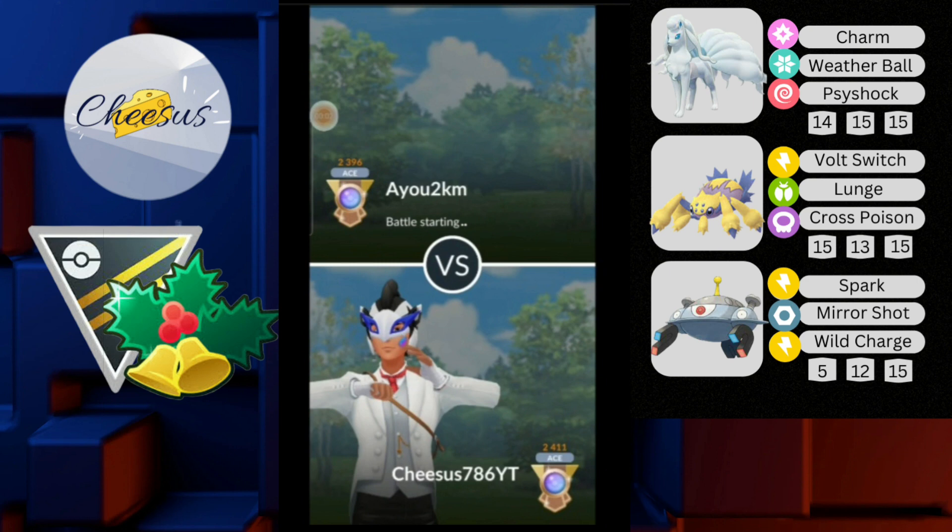The team I'm running is Alolan Ninetales with Charm, Weather Ball, and Side Shock. I have a safe swap of Galvantula with Volt Switch, Lunge, and Cross Poison. I chose Cross Poison because in case of Alolan Ninetales or Farizians, I could at least hit those for super effective. And then I have a closer, which is my Magnezone, having Spark, Mirror Shot, as well as Wild Charge. I was actually debating if I should change Mirror Shot to maybe Flash Cannon — I think it would surprise opponents more. But let's jump into those battles.